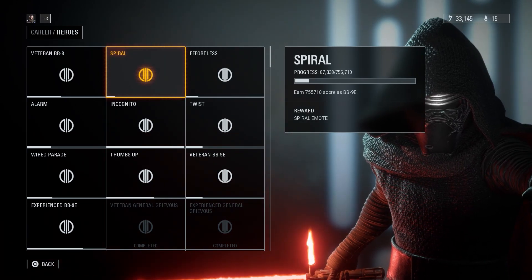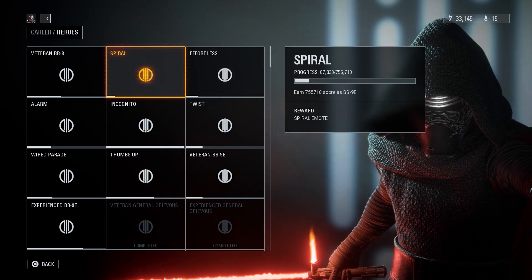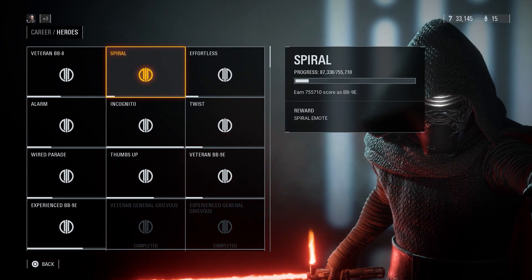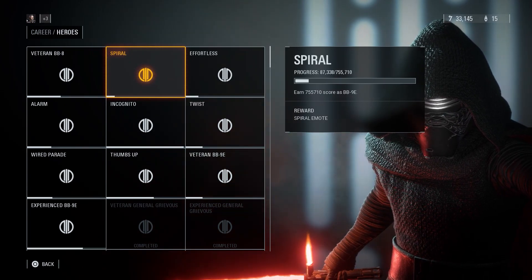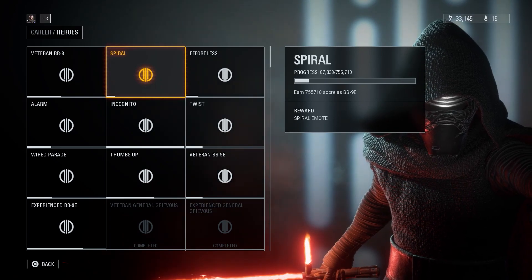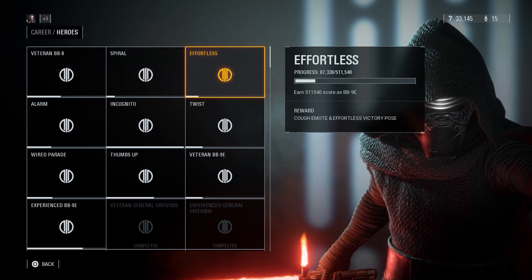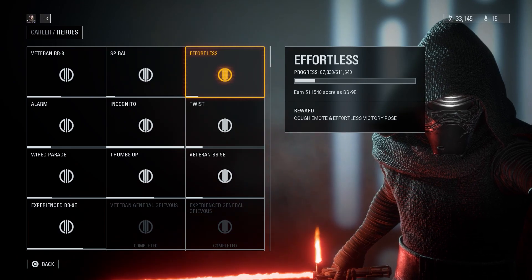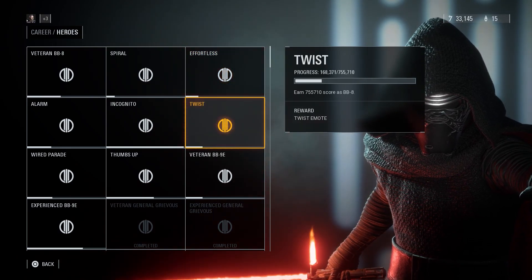To earn the Spiral emote, you have to earn 755,710 score as BB9E — this is not in one match, this is overall. You want to go through all of the emotes that have reward emotes or victory poses for whatever character and do what it says. In this case we have the Cough emote and Effort List victory pose for BB9E.